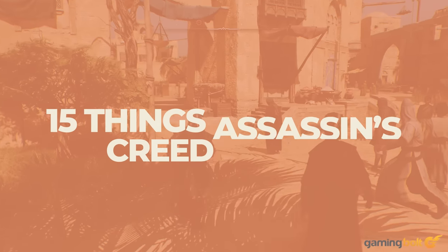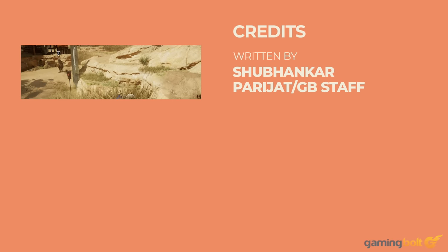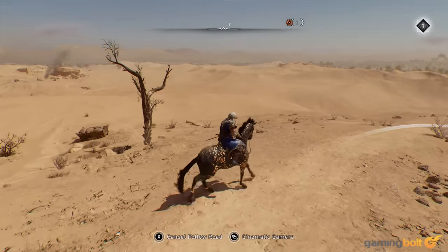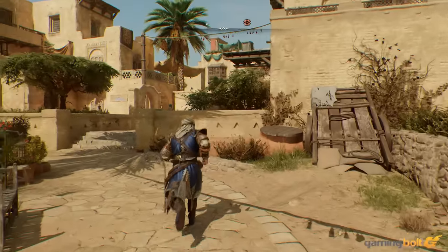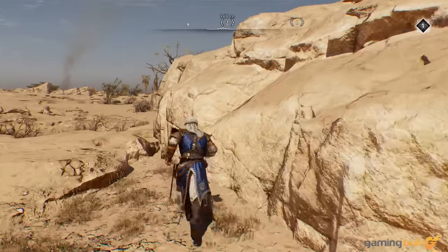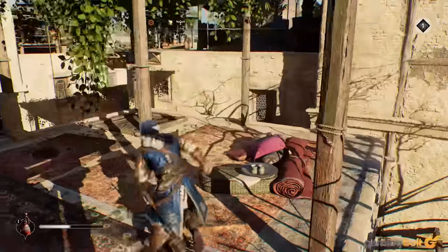One of Assassin's Creed Mirage's biggest selling points is that it's a much smaller and more focused experience than some of its immediate predecessors. But though it doesn't have the endless real estate expanse and complex RPG systems of recent series installments, it's still a fairly sizable, dense experience. Across its stealth, parkour, and open world structure, there's plenty going on here for you to get to grips with in the early hours of the game. To help make that process a little bit smoother, we've compiled a few handy pointers that you should keep in mind.